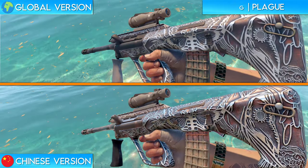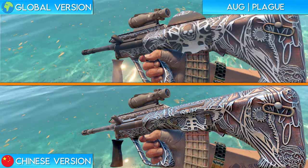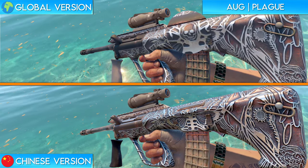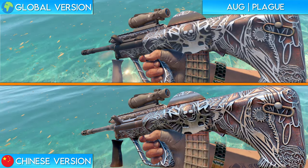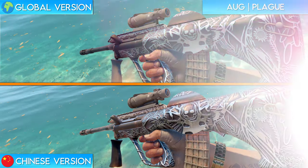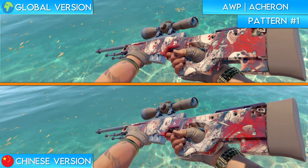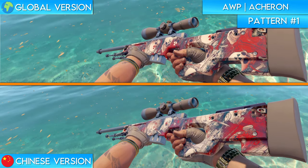Next up is the AUG Plague. The change made to the Plague is honestly really hard to notice. If you look super closely at the global version of the skin, you can see a tiny skull in the center of the body of the moth. The Chinese version of the skin simply removes the mouth and nose of the skull, which I guess makes it look slightly less like a skull. Next up is the AUG Acheron — this is another one of the skins where they redesigned all of the skulls present on the global version to gas masks on the Chinese version. Are you sick of gas masks yet?